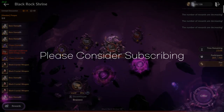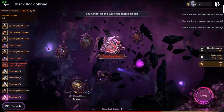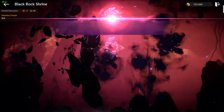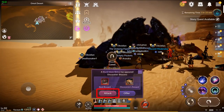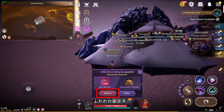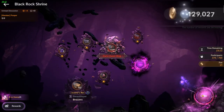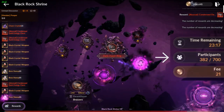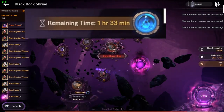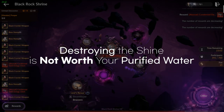Don't forget to subscribe and turn on notifications if you don't want to miss it. The Black Rock Shrine will be open until someone receives the best reward or when someone destroys it. So instead of offering, you may choose to attack the Black Rock Shrine. But the only reason you would attack the Black Rock Shrine is if you don't have any Identicoins to offer or if you couldn't enter the shrine. However, you will be wasting purified water. The reward for the destroyer is not much, so I don't think it's even worth trying.